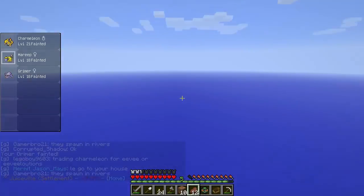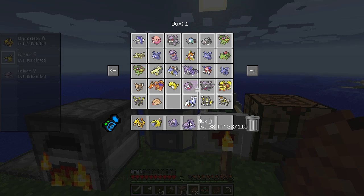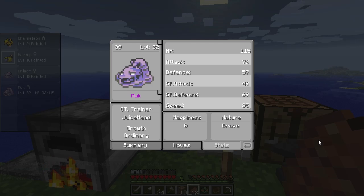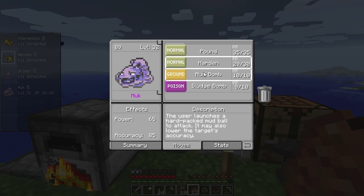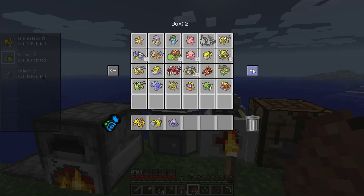Back at spawn — out of curiosity, what nature is Muk? Going to stats: he is Brave. Brave increases Attack and decreases Speed. He actually has really high Attack and even knows Sludge Bomb, which is great. Too bad I'm not using him — he's actually a cool Pokémon. But I'm going to release him. There he goes — Muk is gonzo.